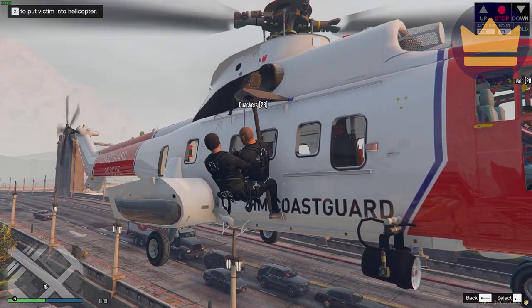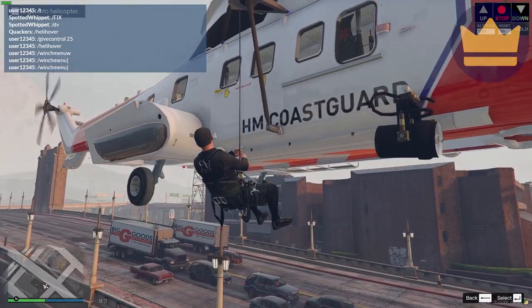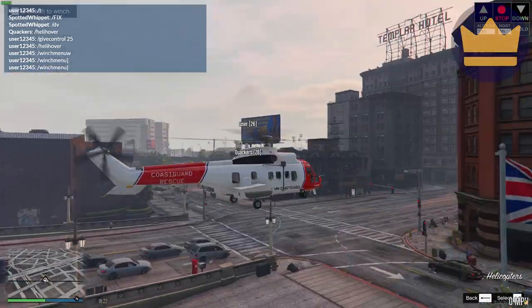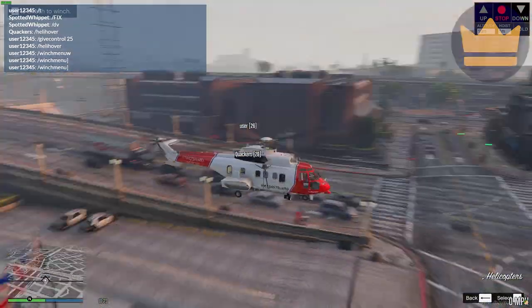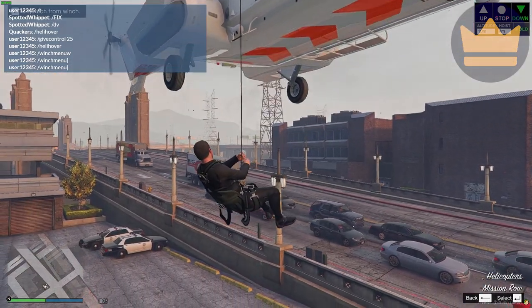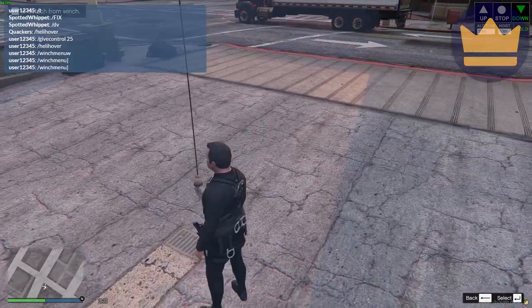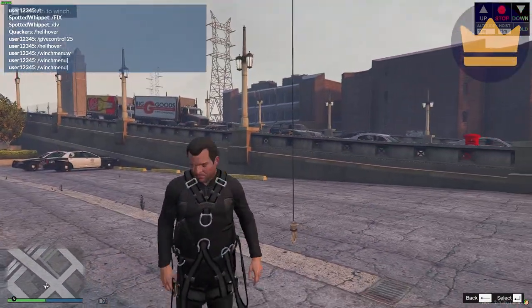When I get to the top, I now get prompted to put him into the helicopter. I can put him in the helicopter and either continue about my business, or I can get in the helicopter myself. Of course I can then get back out and head back down — Shift and Down Arrow takes me all the way down.